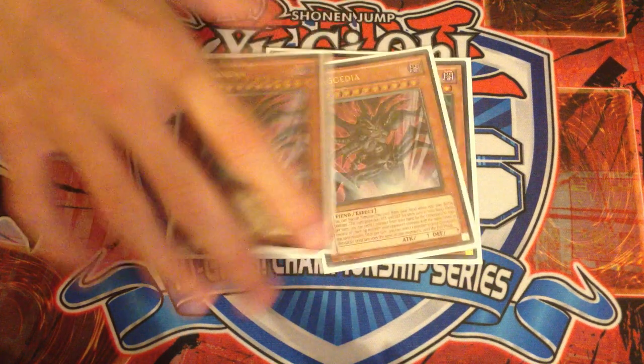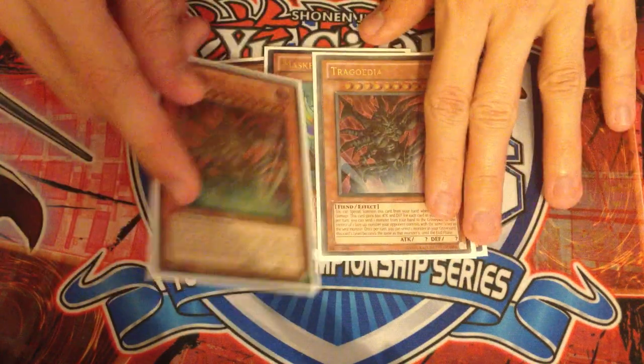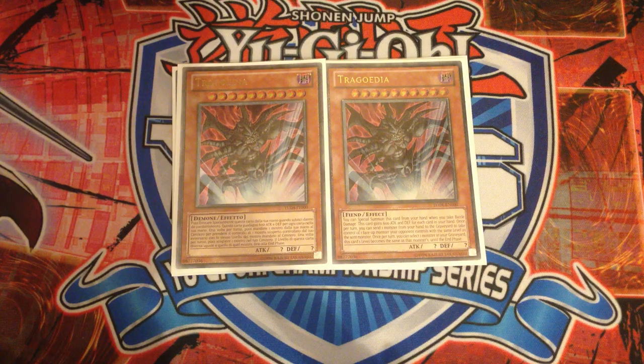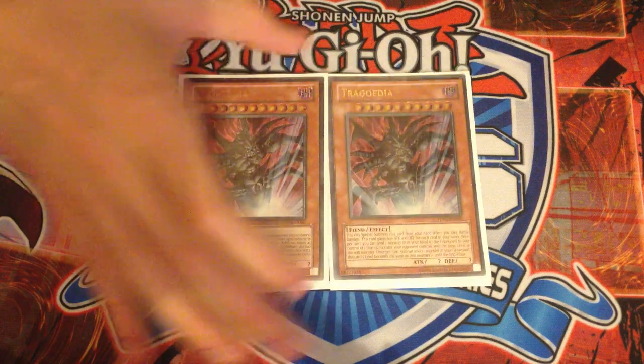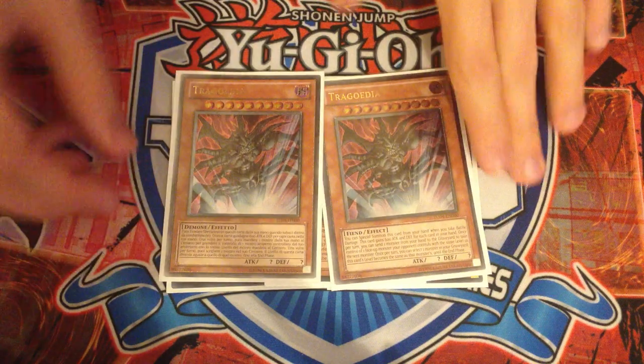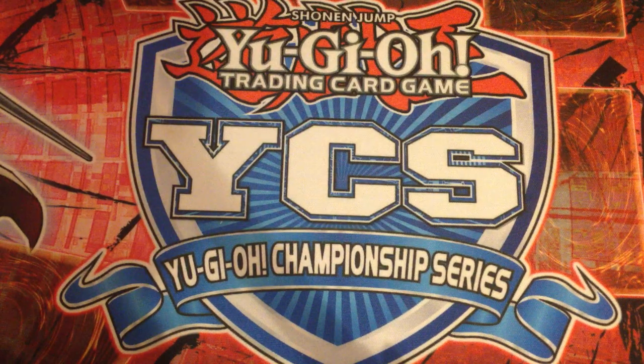The last two monsters I'm playing are two Tragoedia, because you need Tragoedia to stop OTKs. You're playing traps in this deck, but some OTK pushes are playing through traps nowadays. Tragoedia has always been a strong card in this deck because almost every card you play gives you another card back, so you're always kind of at four to five cards in hand.